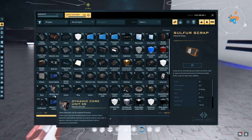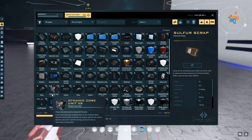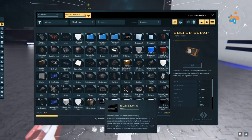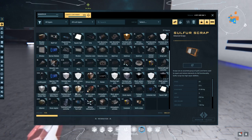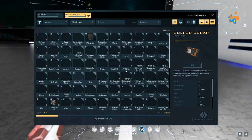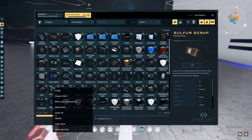The first thing you're going to do with anything is place the dynamic core. Dynamic cores are for moving constructs, and then you have space and static cores — those don't move. One is for space, one is for ground obviously.